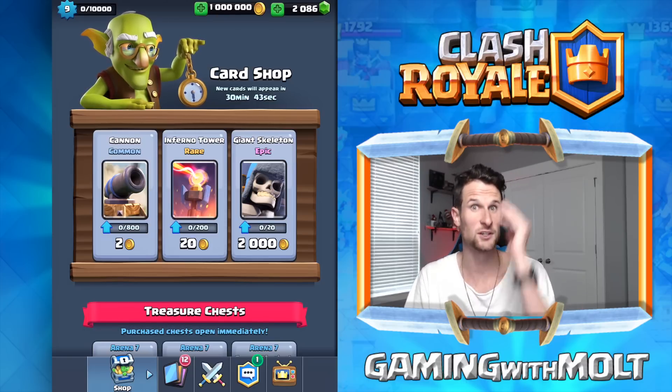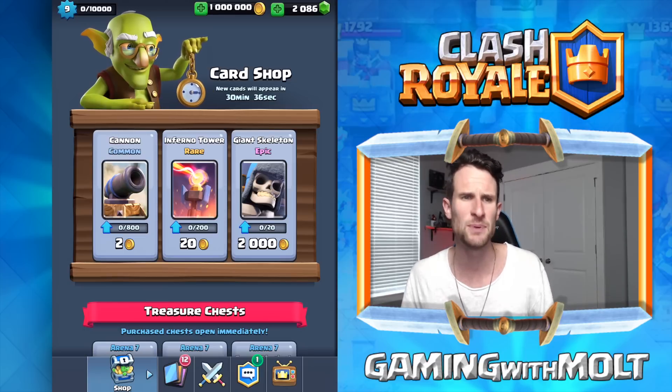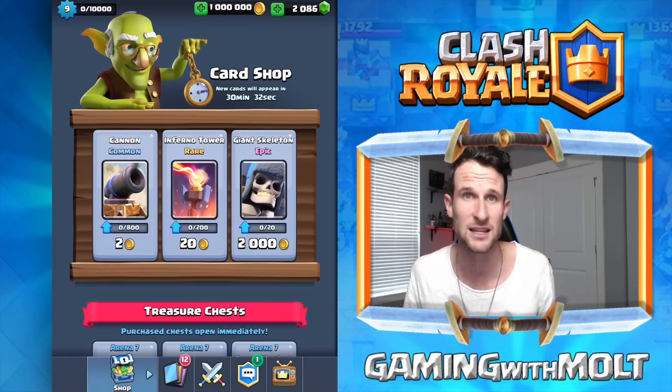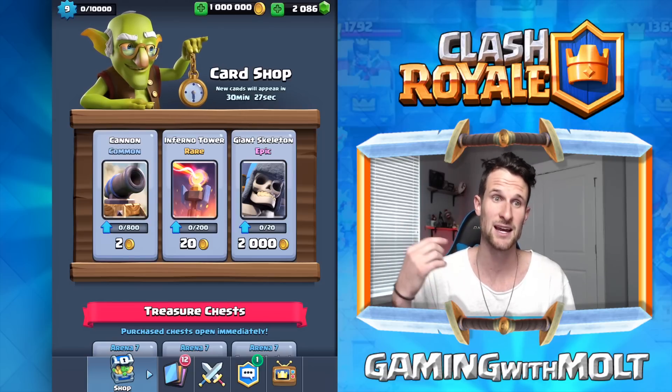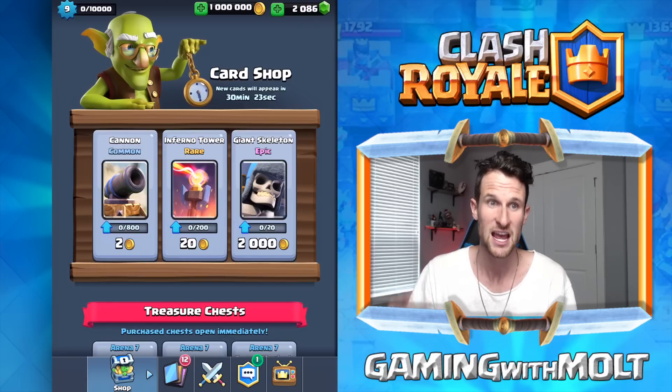Next: crown chests. This is really cool — they now contain twice as much. They are all about rewarding everybody. When I first announced some of this update stuff, people were like, 'That looks like it's just for higher-level players.' No — this update is going to be good for everyone. It's going to be great for my level seven account that I love playing on. More gold for each win, and crown chests contain twice as much.